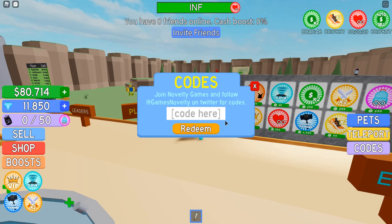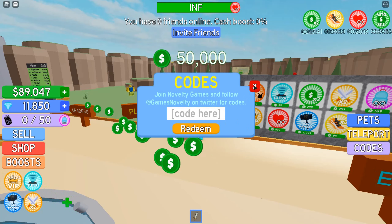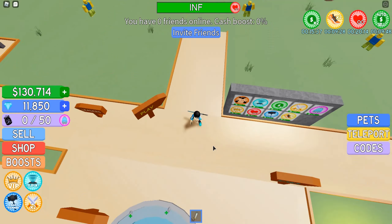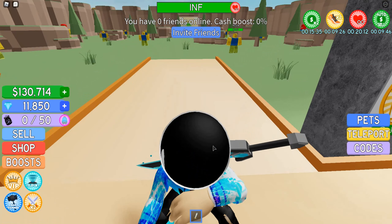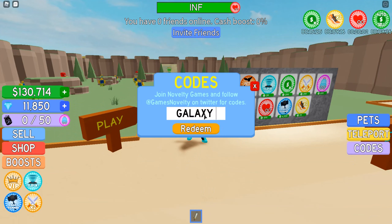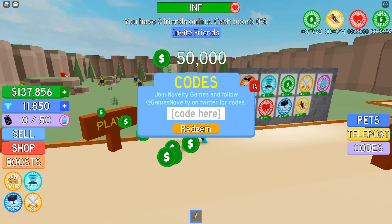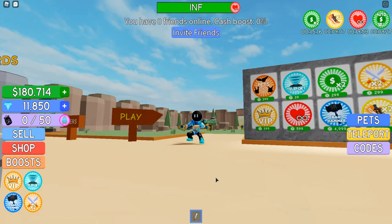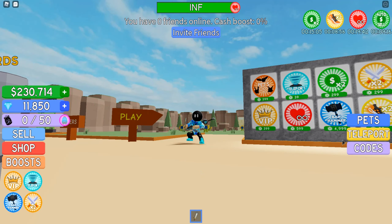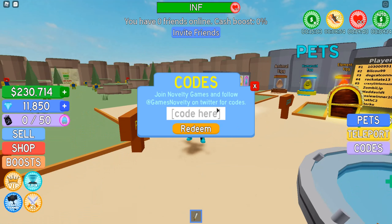And then NOVELC — I think that's how it's pronounced — everything is capitals, and that one gives you 50,000, which is way more than the other ones. Being rich with codes is cool. GALAXY also gives you rich money. And if I want some more, I'd use MONEYMONEY because I need that money.